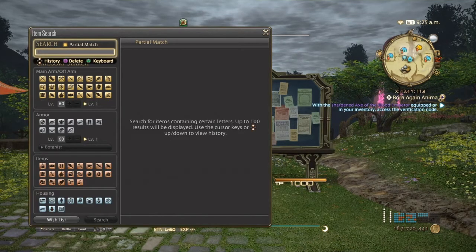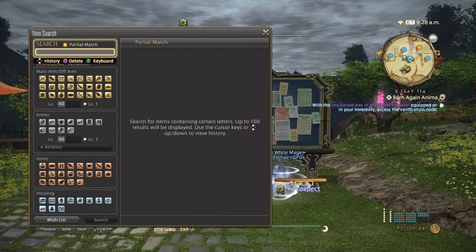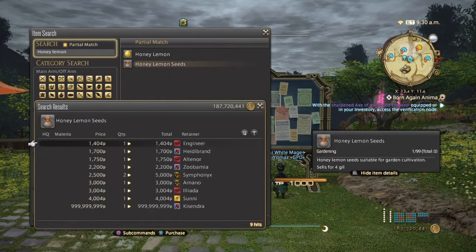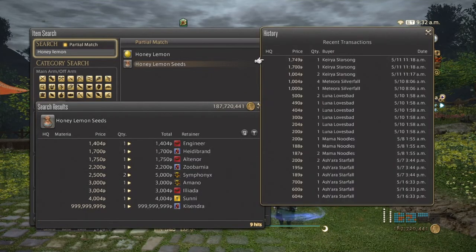Next, we have Honey Lemon Seeds, which again are seeds that will help get glazenuts. Honey Lemon Seeds are a little bit cheaper, but they can range from 1,400 to possibly 4,000 gil. As you can see, the price dropped drastically — because people really don't know how to undercut these days. Hopefully this doesn't happen on your server.